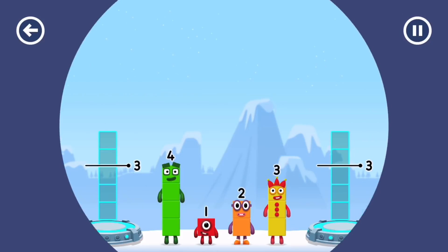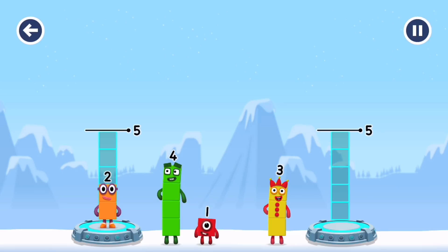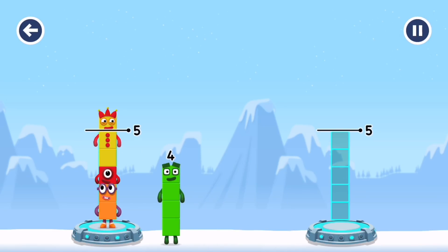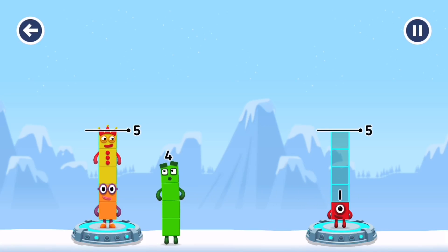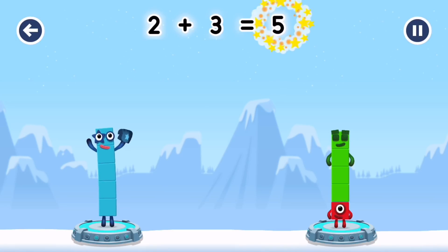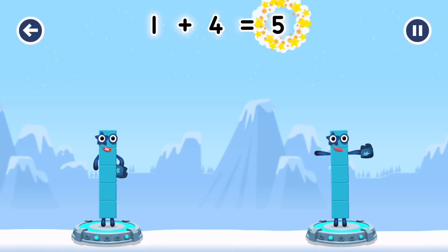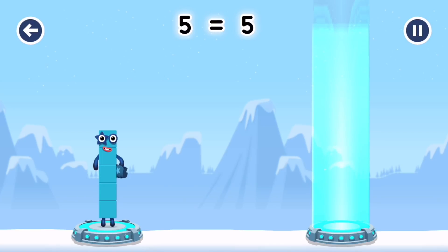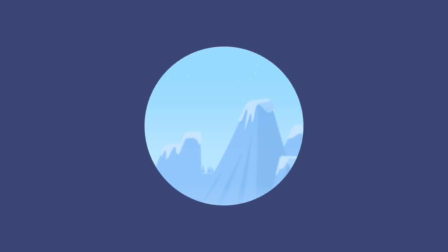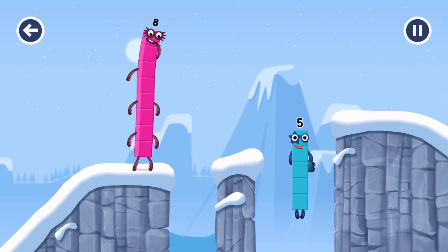Share the number blocks evenly to make two groups of five. One — three — one — four, correct! 2 plus 3 equals 5. 1 plus 4 equals 5. 5 equals 5. Yes, you got it!